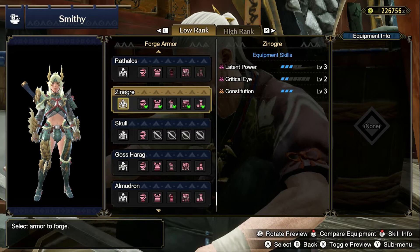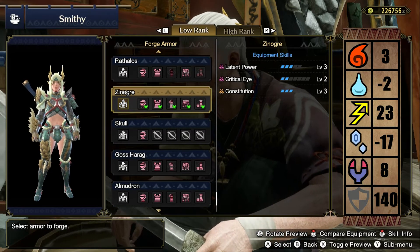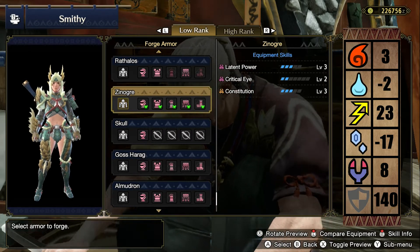Let's quickly look at the stats. This set has 3 in fire, minus 2 in water, 23 in thunder, minus 17 in ice, 8 in dragon, and you start with 140 defense.